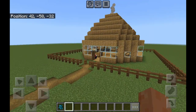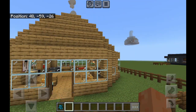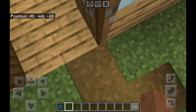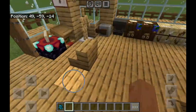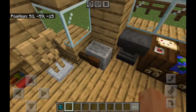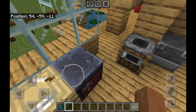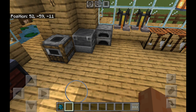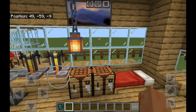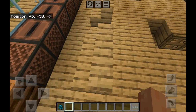Also my house — this looks like a Roman house, doesn't it, because it's really round and it's got the campfire at the top. So if you go in, there are lots of enchanting tables, lecterns, armor stands, a grindstone, anvils, a cartography table, a fletching table, a smithing table, furnace, blast furnace, and a smoker. There are some brewing stands, crafting tables, some lanterns on chains, my bed, some jukeboxes, note blocks, and some composters.